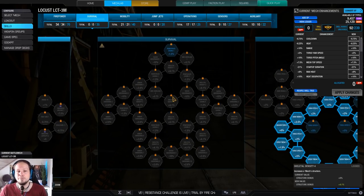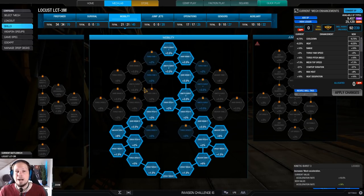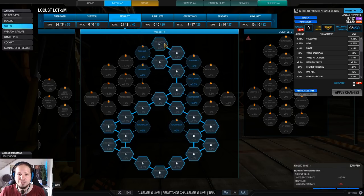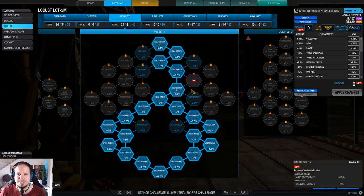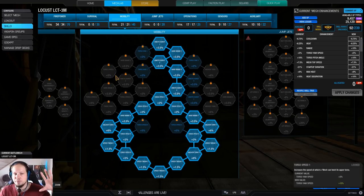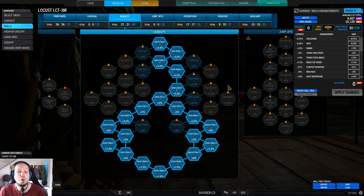We obviously do not take survivability, because if you're getting shot at all, you're doing something wrong in the Locust. Therefore we go for mobility, because speed is our armor. Maximum speed tweak really helps, and we go down the right side because that gives us kinetic burst, heartbreak, and anchor turn nodes. The left side is for upper torso mobility, and the right side is for lower torso mostly.